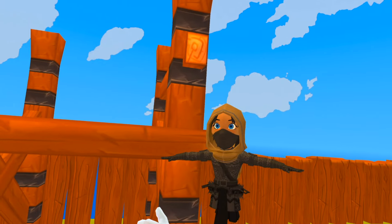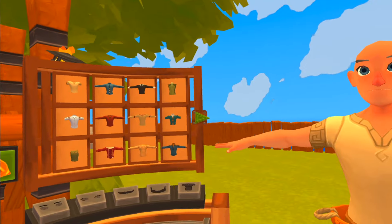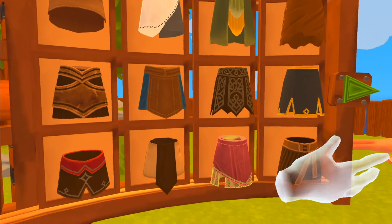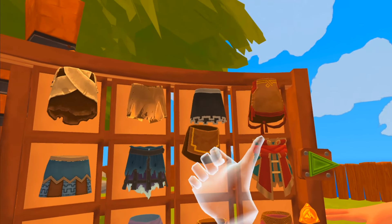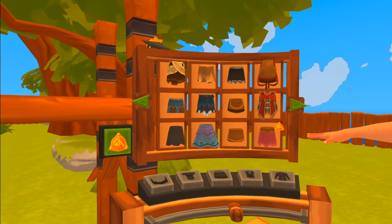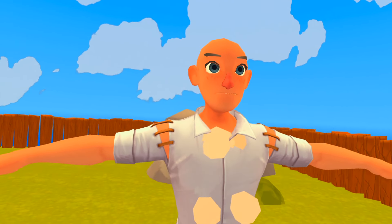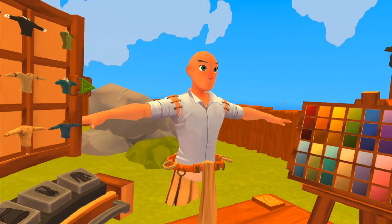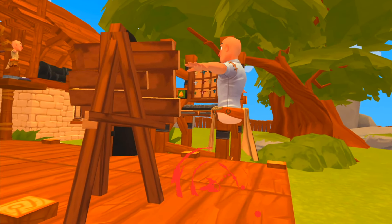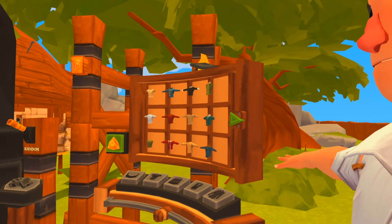Let me show you how this was done, since it's been patched. This is kind of my blank default character when I want to test out cosmetics. What we would do is come to the skirts, and it would work with this specific skirt here. You'd put it on. Then grab this shirt right here, and boom — you've got no skirt. And that just looks really, really awkward in my opinion.